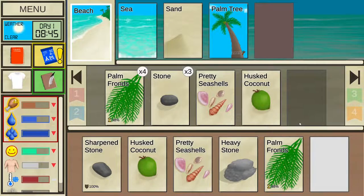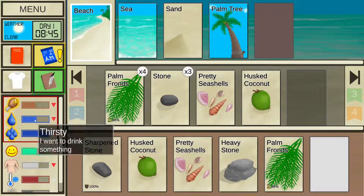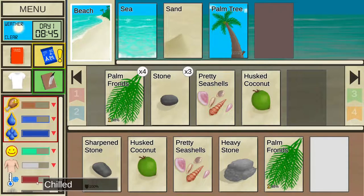Player stats are the numeric values which simulate your character and their well-being. There are a lot of them, but the game shows only the important ones. Values are not shown explicitly — they are represented by bars of different colors filled to a certain percentage, as well as a unique icon to the left of the bar. Some you want as full as possible, some empty, and some are best around the middle. To do well you will need to learn which are which and how they interact. Luckily most are very intuitive.